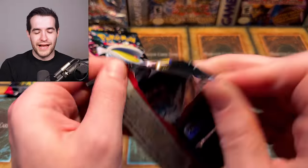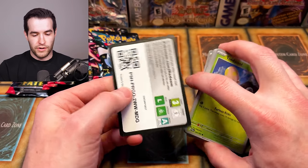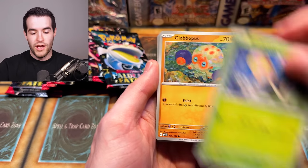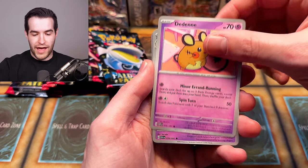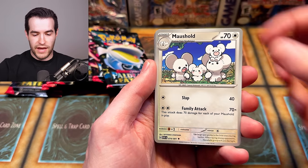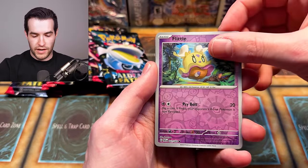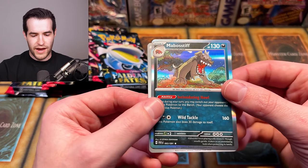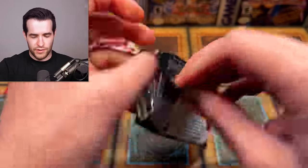We want to get some shinies today since we are shiny hunting. Next pack: we got Toadscool — very hilarious — Tentacool, Clobbopus, Frigibax, Dachsbun, Maushold Ultra Ball, Mankey Reverse, Flittle Reverse, and a Bostiff which appears to have a holo treatment on the outside too. Interesting — that might be a new Generation 9 thing. I haven't done any English Gen 9 openings before.